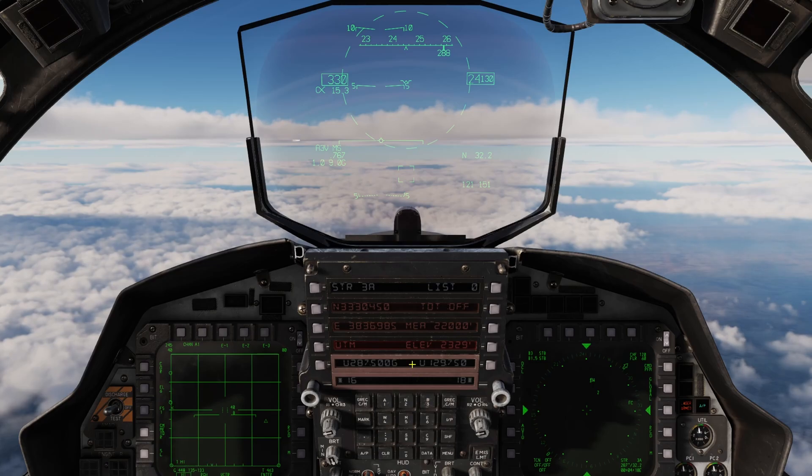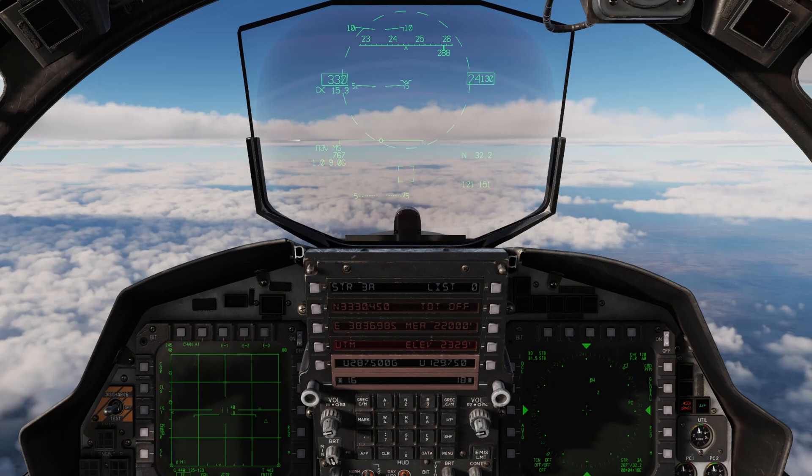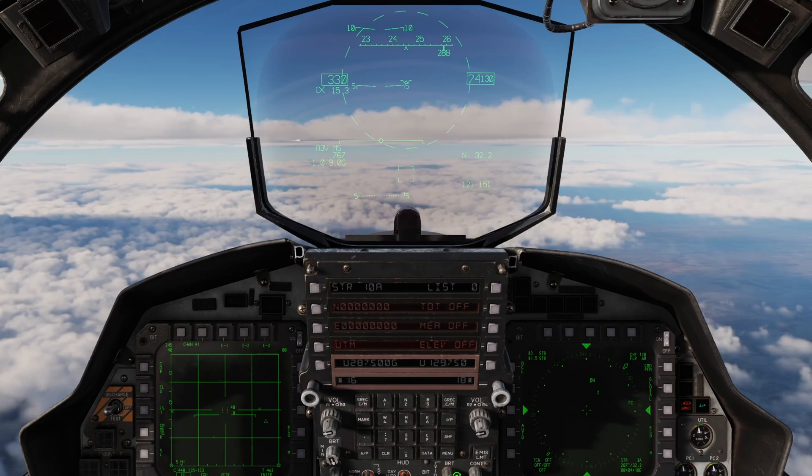Whenever I'm given a coordinate, I like to enter it into a new one. I like to enter it starting at number 10 somewhere. We've got 6 steer points in this mission, so let's start this new one at number 10. We enter 10 here and you see how everything zeros out. Now let's enter that coordinate.